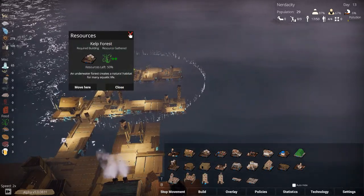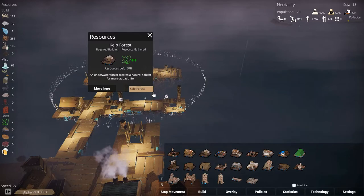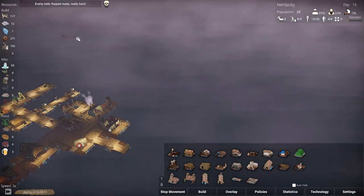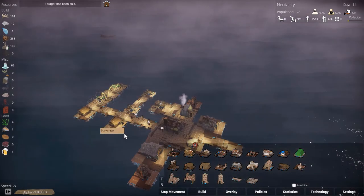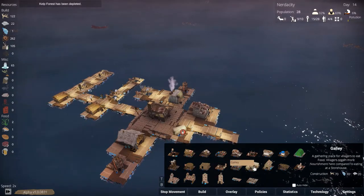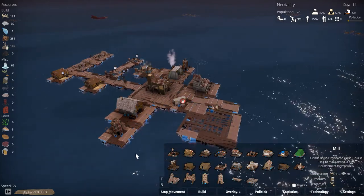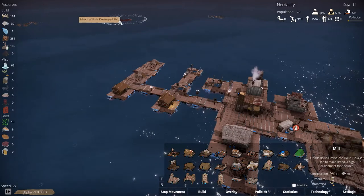The kelp forest is not done yet but the school of fish is, and we already ate all of them. There's another school of fish and a destroyed ship, plus two driftwood piles over here. What does it require to build a galley? 70, 30, and 20. Let's put it down - wow, that's big. Let's put it down here. This is done - there's another driftwood pile over there.